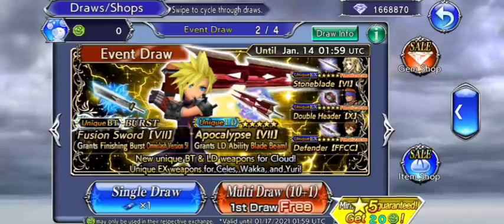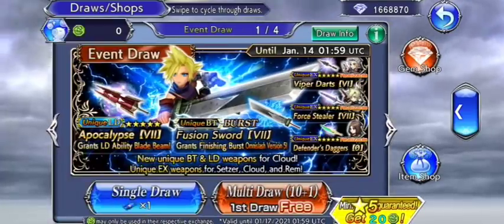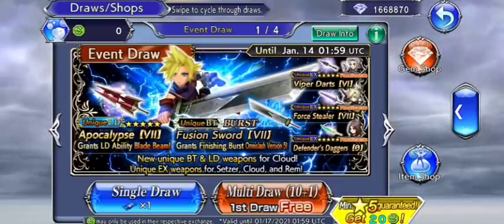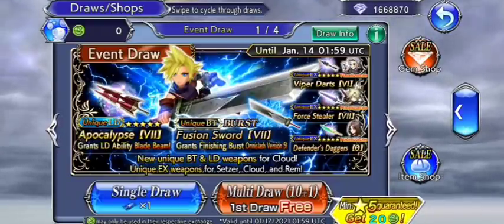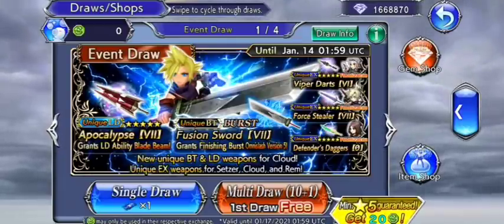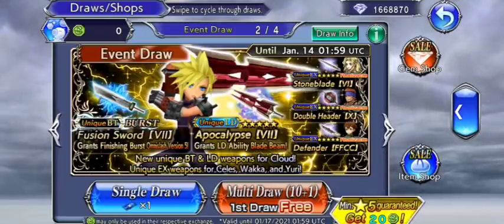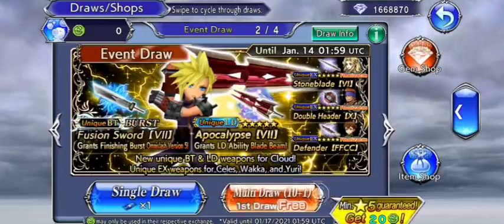I'm going to hit this first banner first with actual resources if my free draws don't work out, because I want Setzer's EX. After that, if I get his EX and I don't have Cloud's LD, then I'll switch to the other banner and try to get some Waka Gear or Yuri, because I don't have either.